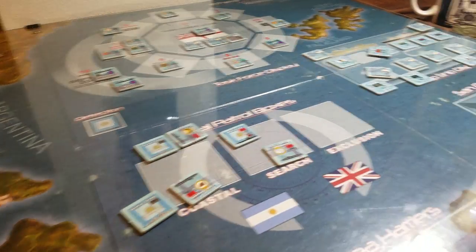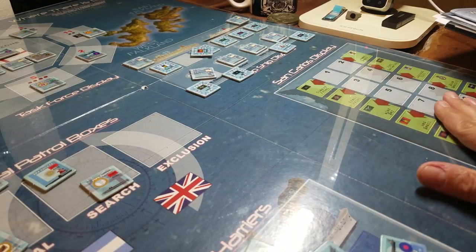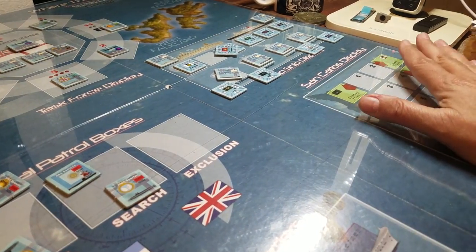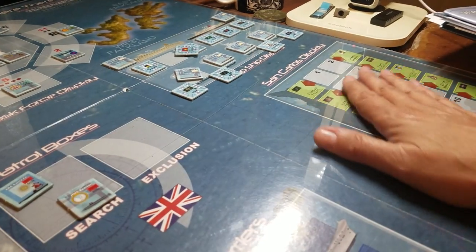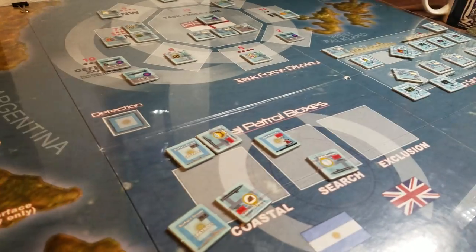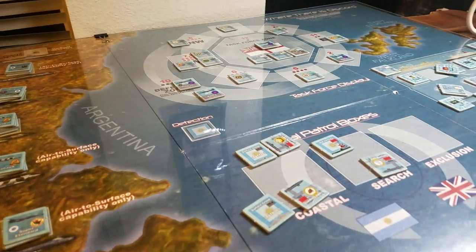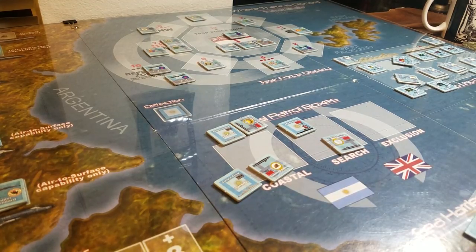At some point — not until turn 21 once Operation Sutton is activated — you go through the landing exercise where you try and land troops from passenger ships and assault ships on the islands. I didn't get to that phase because I got solo game syndrome going on, where I felt like I was mechanically going through step after step after step, roll a die, roll a die, roll a die.